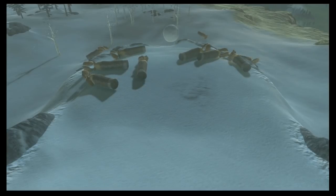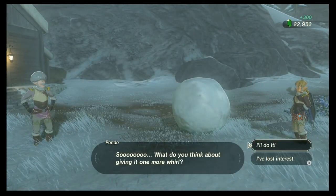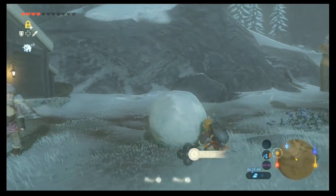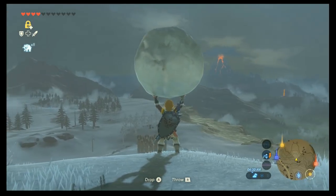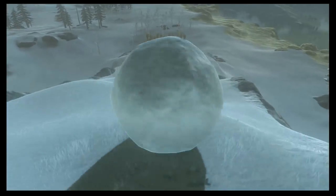Now, to make sure my explanation was clear, I'm going to go through it again a little bit faster. Pick up the ball, go over to the patch of grass to the right, go right here, make sure Link is facing to the right a little bit, release the ball, and watch the magic happen.